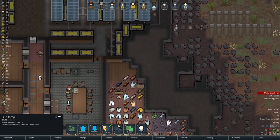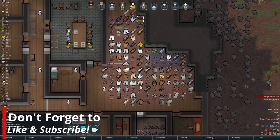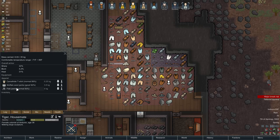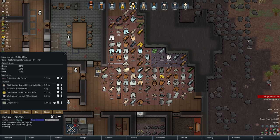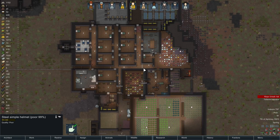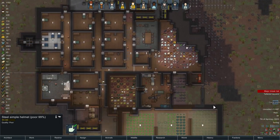We were able to bring back a couple of turrets from that raid. Tiger, have you put clothes on? Let's see... Gecko — equip... ah, that's a poor helmet. Darn. Yeah, we need a trader to come through so that we can sell off a bunch of this crap.